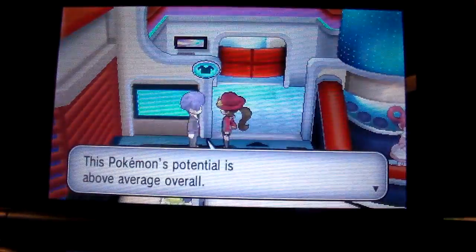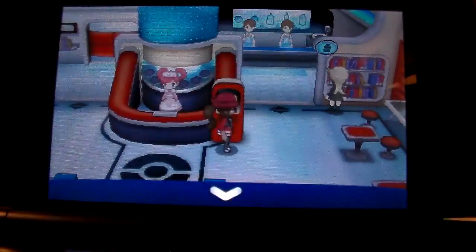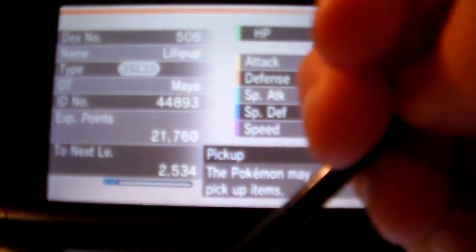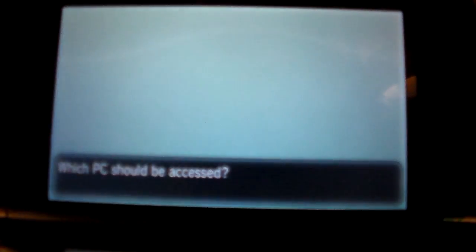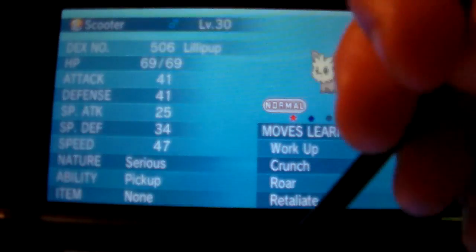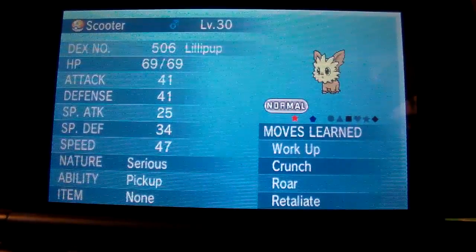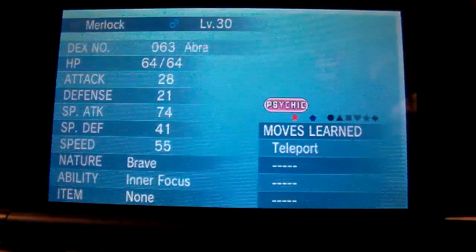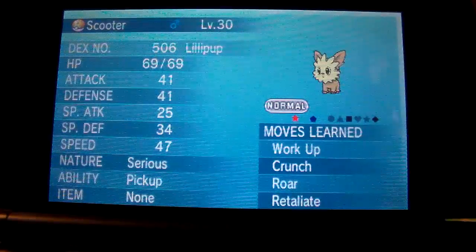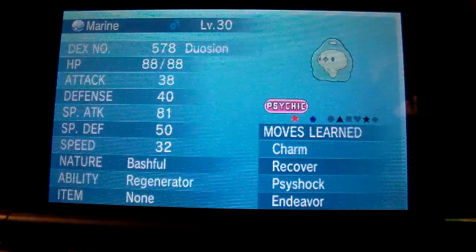It has above average Defense and Speed. That is a Square Diamond. Let's put him in the box with the others — Scooter, Serious nature, Pickup. They look really cool when they're final evolved at Sawsbuck land. Of course I still have these guys.